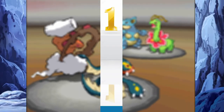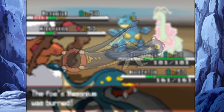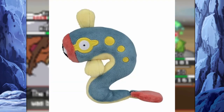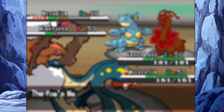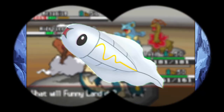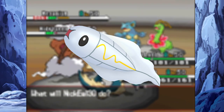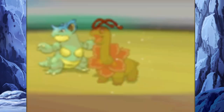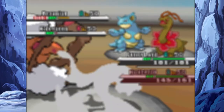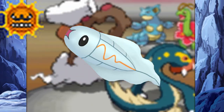The first issue is its name. Tynemo is simple, Eelektrik is simple, but what about Eelektross? Is that 'electros' or 'electross'? I don't know, so I'm just going to use 'electros.' Now look at Tynemo — it looks boring. It's a small eel with a yellow zap going down it. It was designed off of the larva stage of eels, called Leptocephalus. Its shiny form is also very boring, with it just being a sun-faded recoloring.